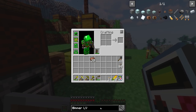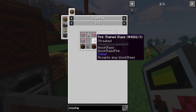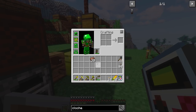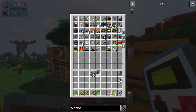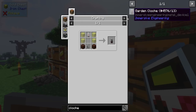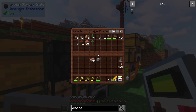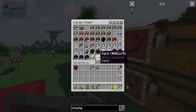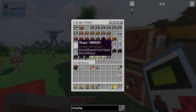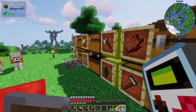Let's look up the garden cloche recipe. It requires glass, iron mechanical components, and treated wood planks — I might have some of those since I raided a village. The iron mechanical component only needs one. I didn't get any vacuum tubes though — that's kind of a downer. But I do have treated wood planks. I'll need some glass, which I should have, so all I need is a vacuum tube, which is made in an engineer's workbench.